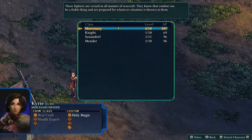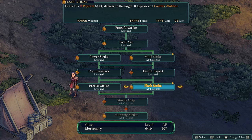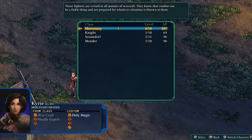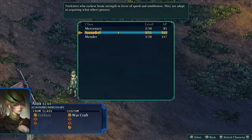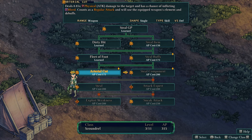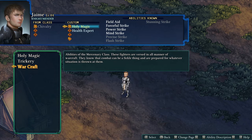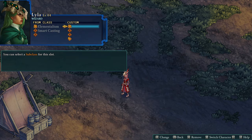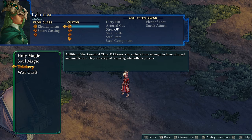Acquiring abilities for a class allows that specific character access to more advanced classes. For instance, once you get the second Mercenary ability — or reach Mercenary rank 2 — that character has access to the Scoundrel class. This system snowballs, leading to classes you unlock becoming requirements for even more advanced classes. Every single character has the ability to have two classes equipped: one primary and another secondary. However, the second class does not gain any ability points while equipped.